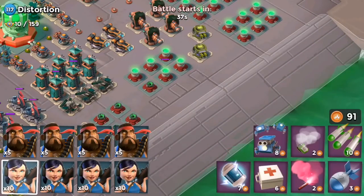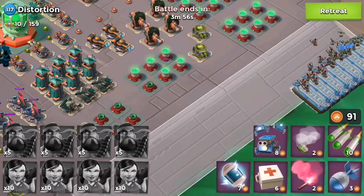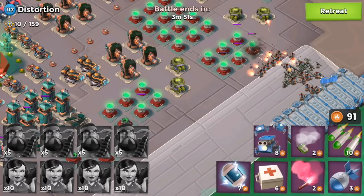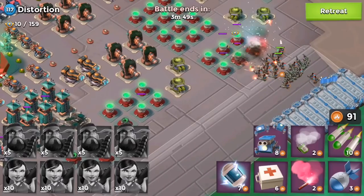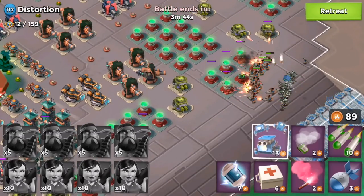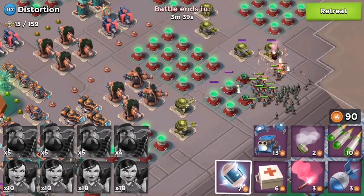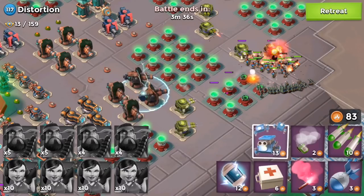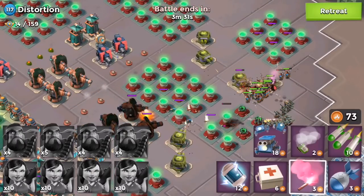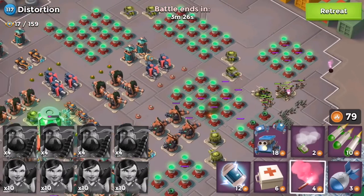Hey guys, Dangerous Thing here, welcome back to another video of Task Force live operations. I am jumping in headfirst without any pre-phase into Distortion, using my favorite combo of zookas and heavies. I'm attacking from the right-hand side because the power core does not have all that much health. My plan is to farm a ton of GBE by hitting up the plasma cells and then barrage the power core to bring it down, hopefully all by myself.